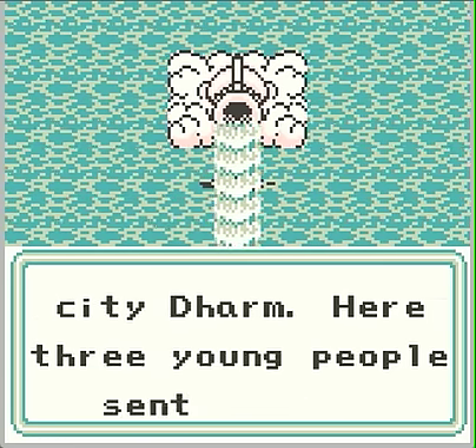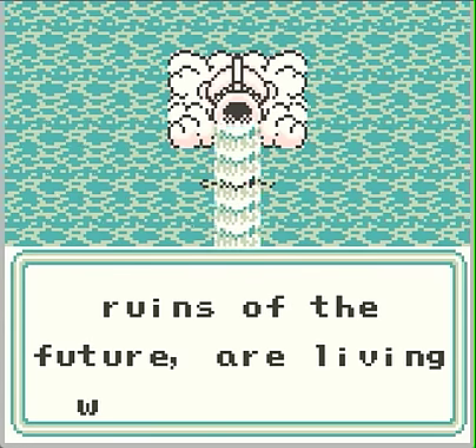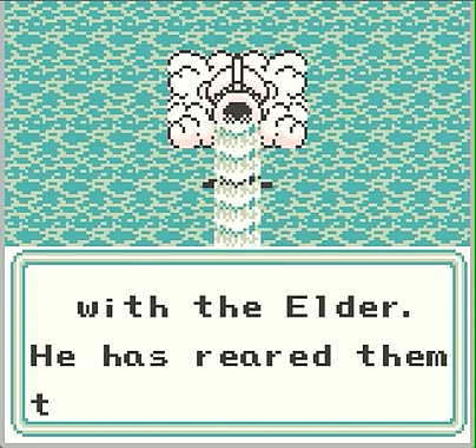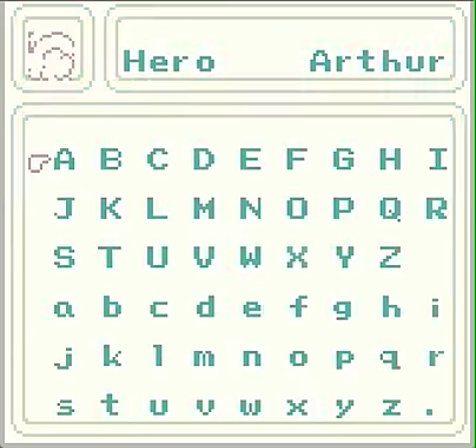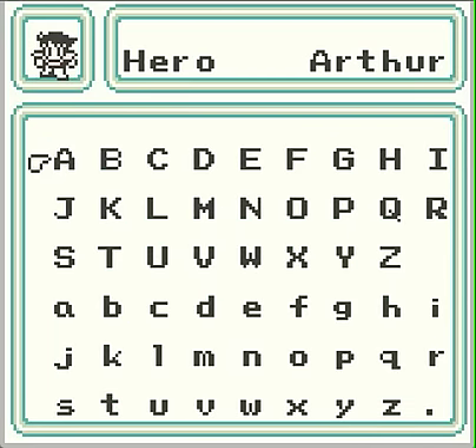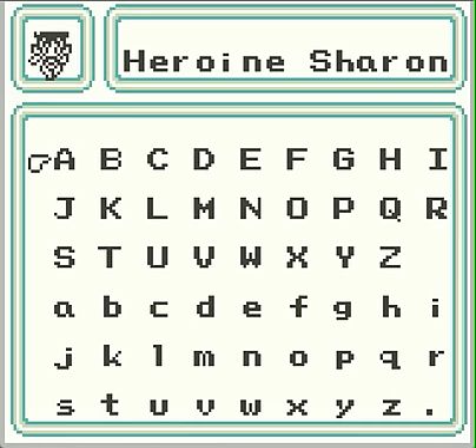The Sealed City Darm — here are three young people sent back as children from the ruins of the future. We're living with the Elder, apparently, and he raised them together with his own granddaughter. Now we get to name our characters. I'm kind of confused about everything so far, but that's okay. We're going to call the hero Arthur, King of the Britons. We have a boy named Curtis, a girl named Gloria, and a heroine named Sharon. All right, let's rock and roll.